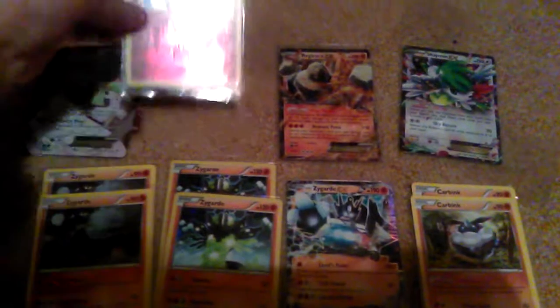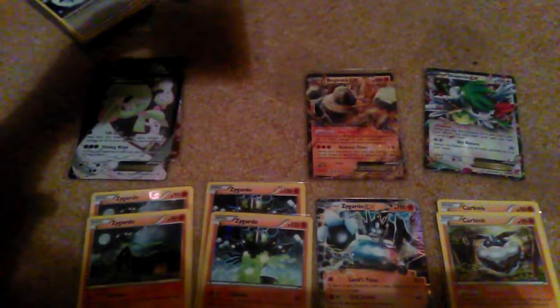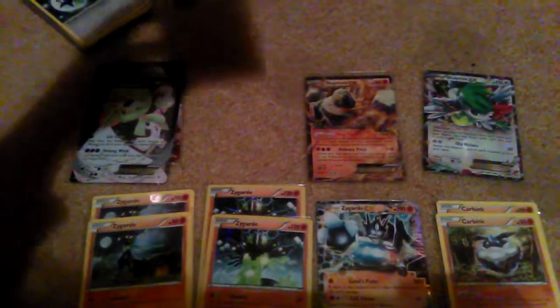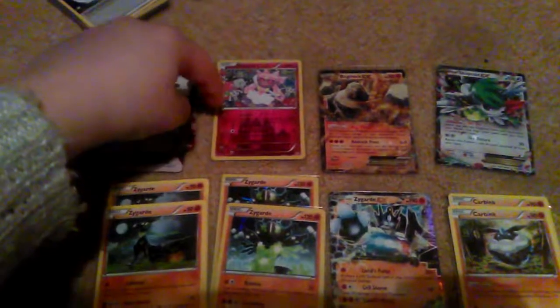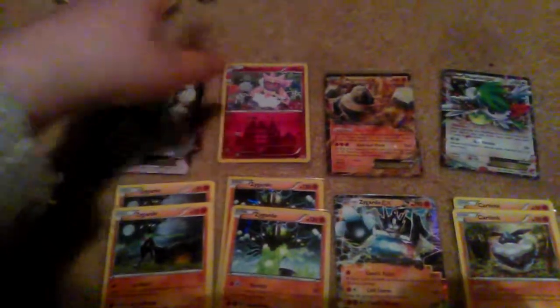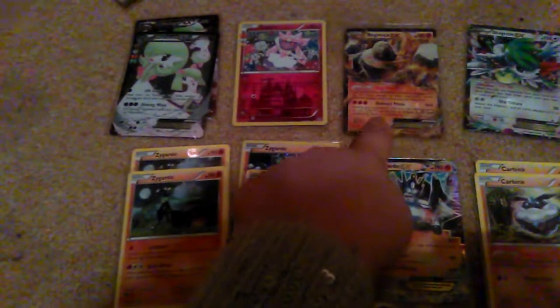Deansy is good because of Sparkle. It says if the defending Pokemon tries to attack during your opponent's next turn, your opponent flips a coin — if Tails, that attack does nothing. I've gotten really lucky with other people's coin flips going in my favor, so they do nothing, and it's great.